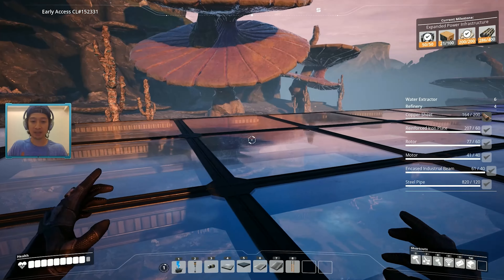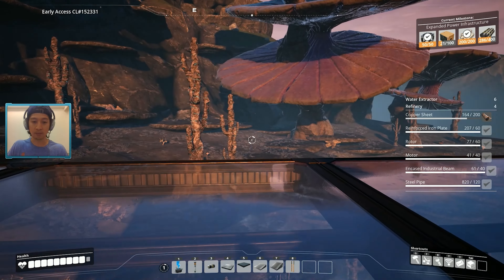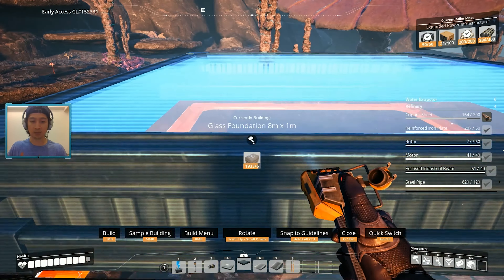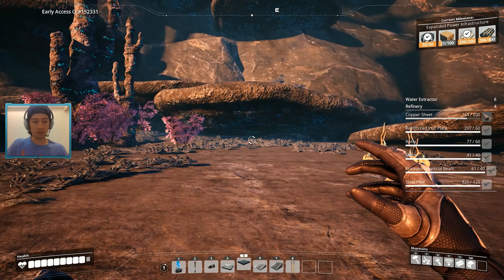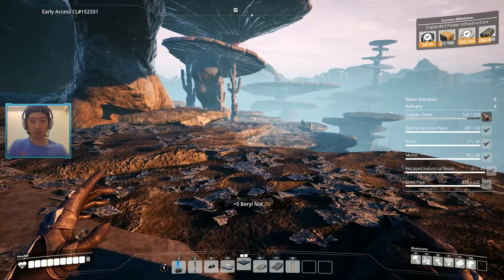The first thing I want to do is run over there because I saw that crash site when we were building over here. I want to see if it has any extra computers because we are in dire need of computers right now. The more free computers we have, the better — the quicker we'll be able to unlock our power generators. That's the real goal here.